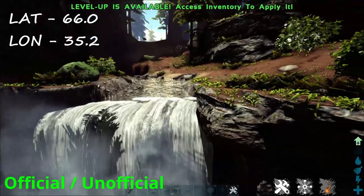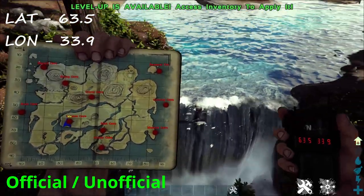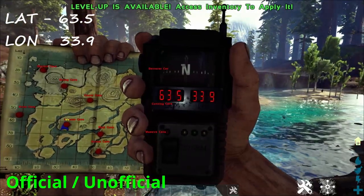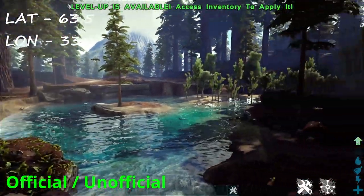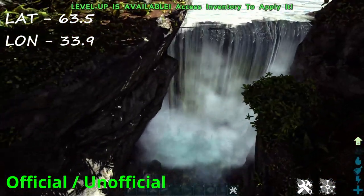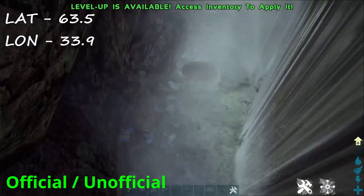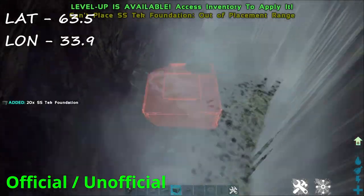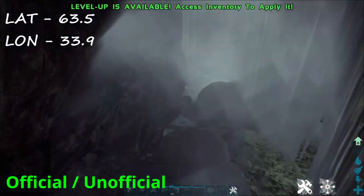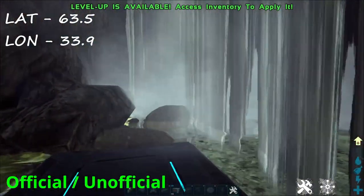Here we are with the next location, just below this little lake. Map location and GPS is 63.5 and 33.9. We have these ruins here too, and same thing — just with that shape behind it. Come down and you've got this nice little location here to build. Always put a foundation in, and same sort of thing — it can build on official and unofficial as well.